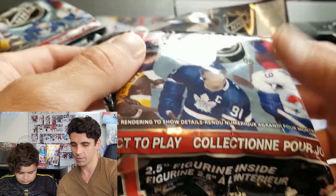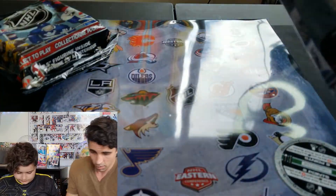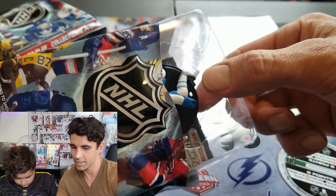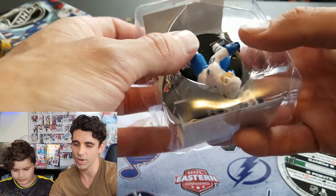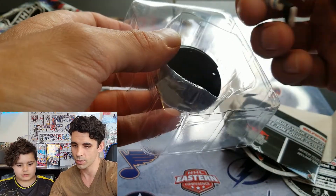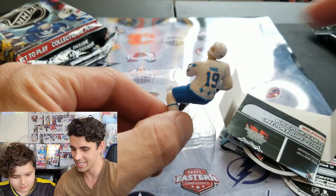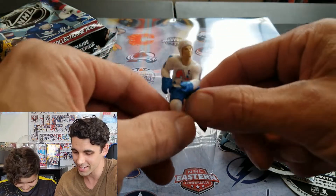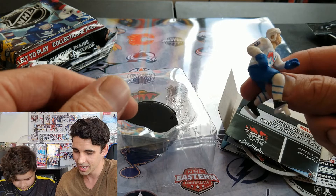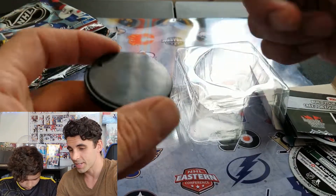I'm gonna open up this one now. I've seen these at dollar stores in the past, but they're fun to open. The base is black, which tells us it's a common. Who's this? It's Sakic — Joe Sakic — and this is when he played for the Nordiques! He's even got his little C for captain. That's really cool, I like that one even though it's a common.